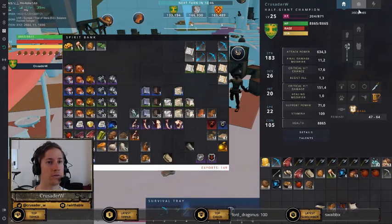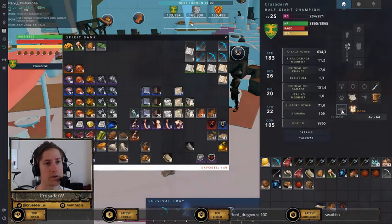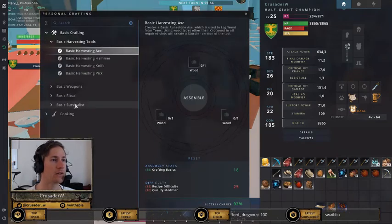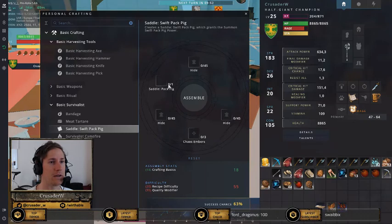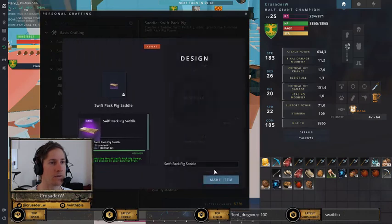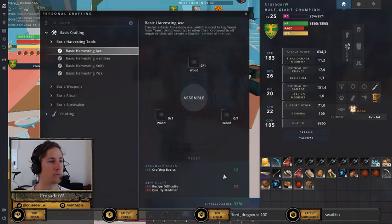Now go into crafting — first equip the scroll. Then in crafting you'll see on the basic survival list a new recipe: Saddle Swift Pack. Drop the stuff in there: the mount, the leather, the chaos embers, then hit assemble. There you go — you have your improved mount, which gives you 150% movement speed.